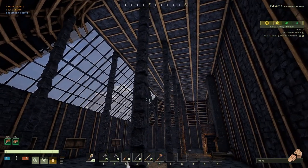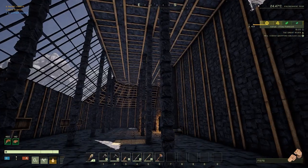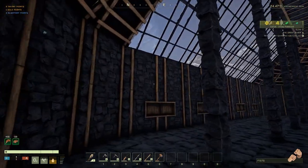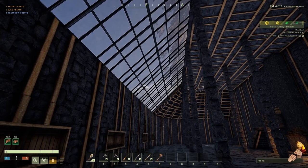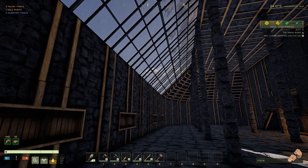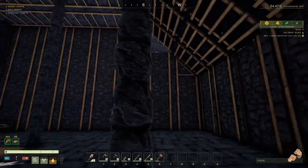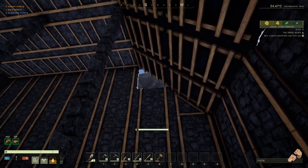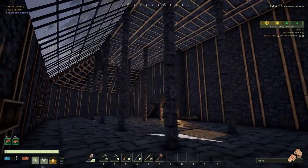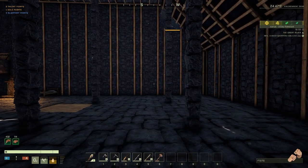Still not completely happy with it - bits sticking out here, there and everywhere, don't particularly like these huge columns. So I'm not going to be changing it as such but I will be adding a few bits and pieces. I'm thinking about putting a balcony up here, but we'll see how things go. Some of the walls keep falling so I've got a hole there.